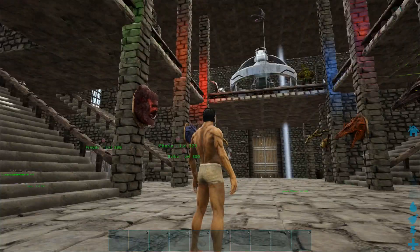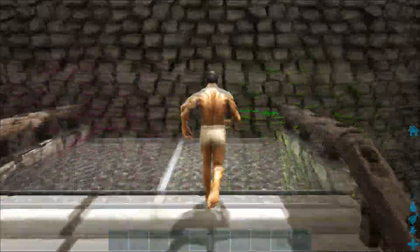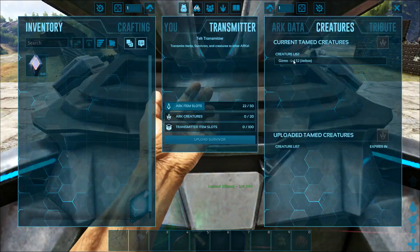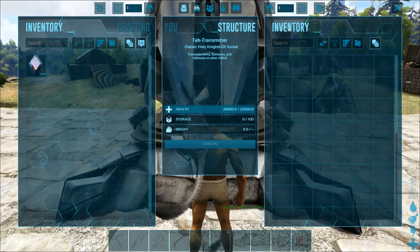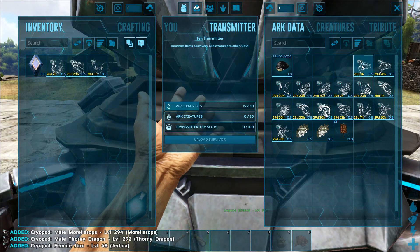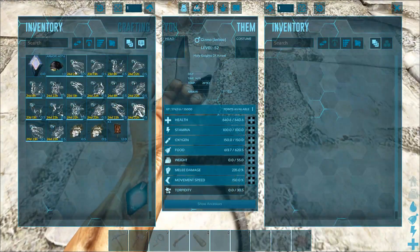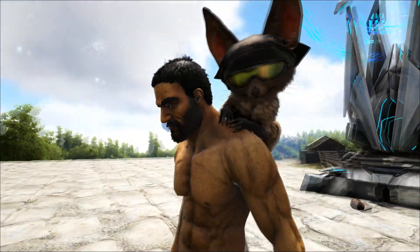All right guys, I am home finally! Man, this is home guys — if you have never seen it, welcome. So yeah, we're gonna bring our stuff from Scorched Earth — we don't have to go to obelisk anymore, we can just do it from right here. Everything will be right here. There's Gizmo right there — where are you little guy? Oh, look at Gizmo without his hat! Let me put Gizmo's hat back on — there you go buddy. That gets you some health points! Welcome to the island, buddy!